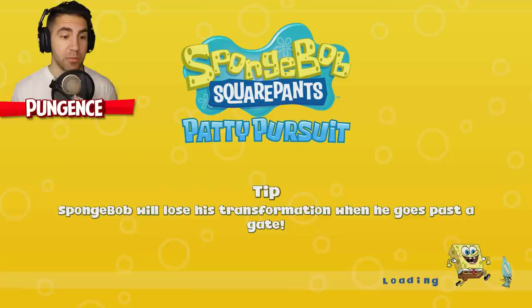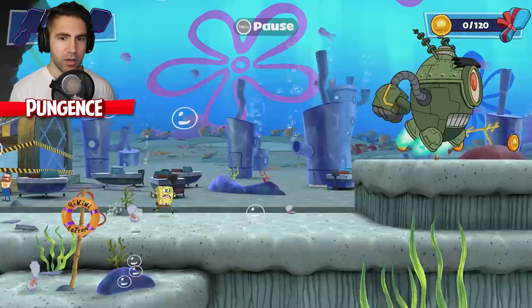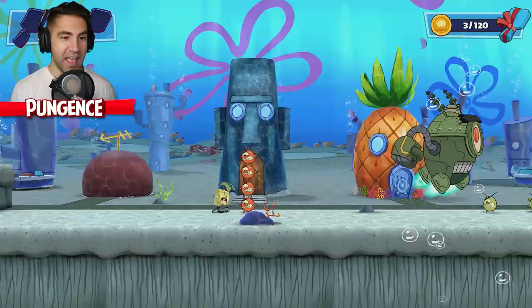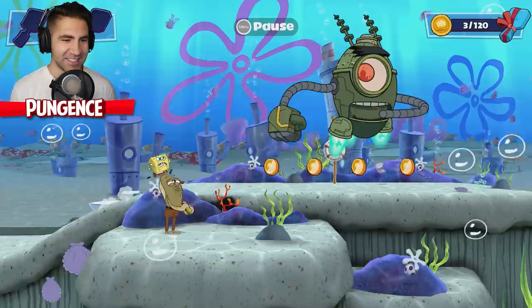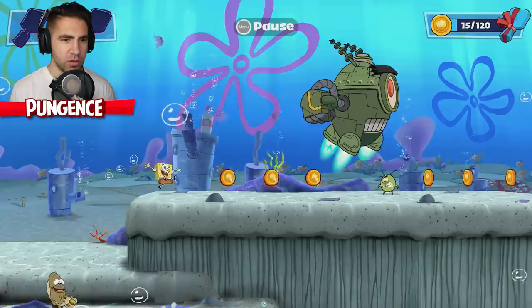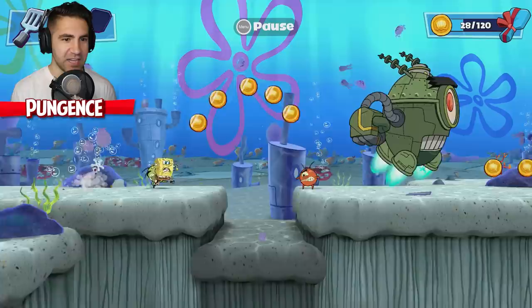A tip appears: Spongebob will lose his transformation when he goes past the gate. Now we're running! Press this button to jump — there we go. I can dash — dash dash dash! He swings his arms, this game looks like so much fun. I love the visuals. We're getting checkpoints, and I can flow. I love the background characters.